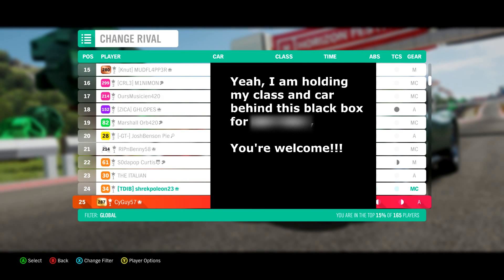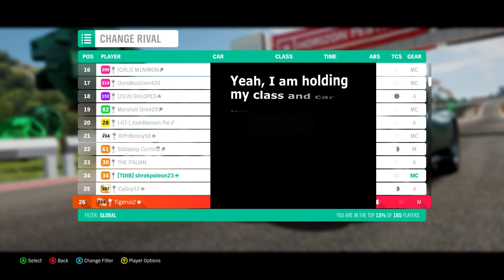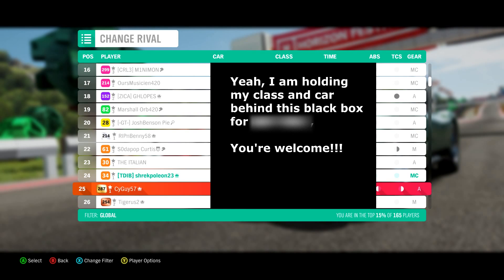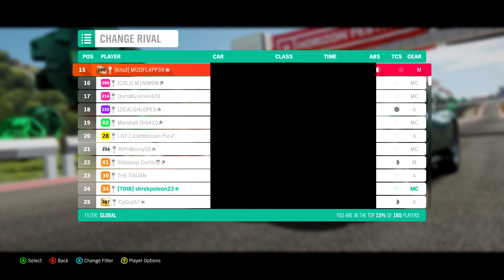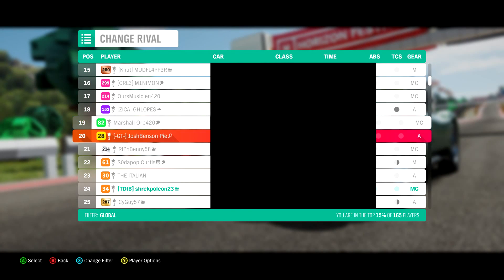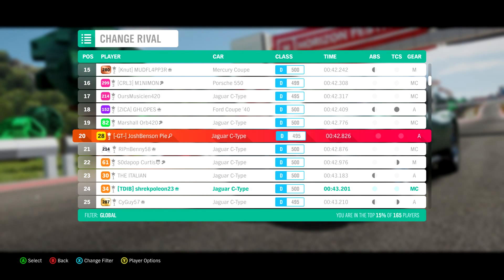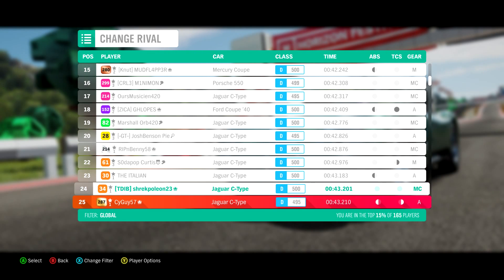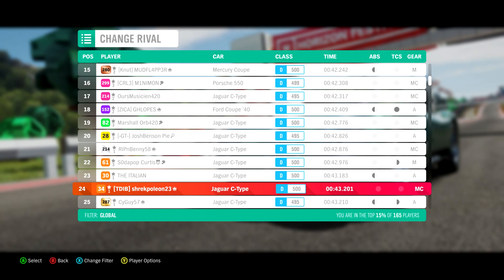I made it into the top 25 in the entire world in Forza Horizon 4 Rivals. That's right — me, the top 25 in the world. It's absolutely insane. Now I know what you're thinking: how did you get to the top 25 in S2 class? Well, I wasn't in S2 class. I was in D class. That's right, I am the top 25 in the world in the worst class in Forza Horizon 4 on Rivals.